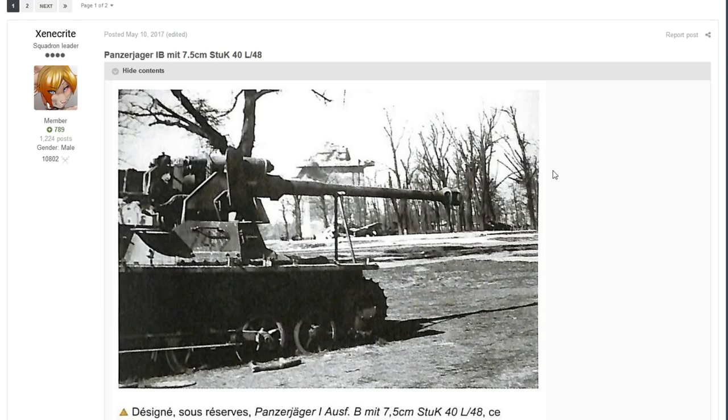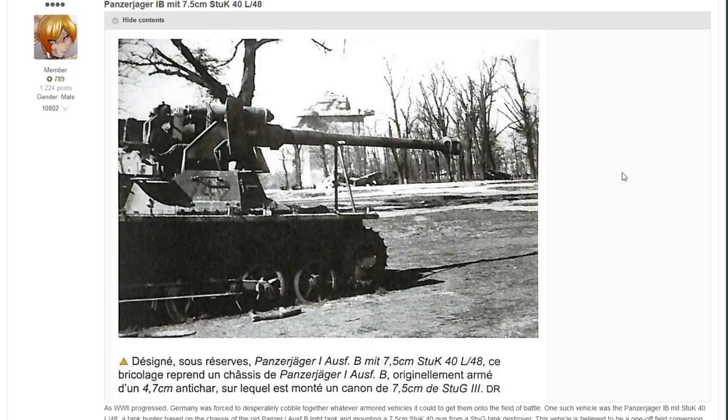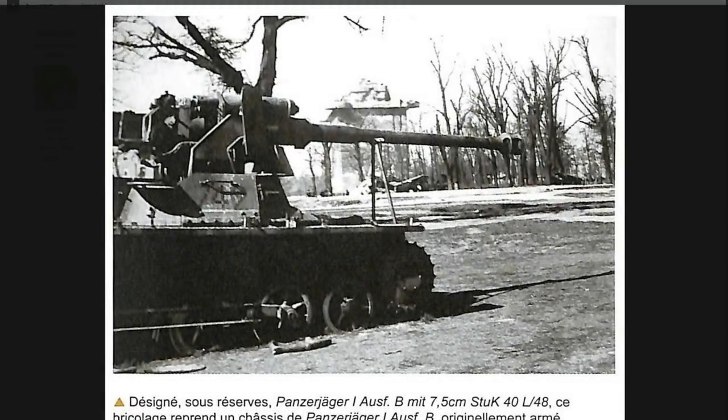The next thing we're having a look at is from Xenocrite — the Panzerjäger 1B mit 7.5cm StuK 40 L48. This is essentially a field modification. At the end of World War II, the Germans were pretty desperate when it came to a lot of their ideas. They were looking for ways to make certain chassis or guns more mobile so they could defend areas quicker and retreat when required. This seems to be a field modification of a Panzer 1 Ausf. B light tank chassis with a 7.5cm StuK 40 gun on top — the same gun found on the StuG tank destroyers. It is believed to be a one-off field conversion that appeared late in the war.